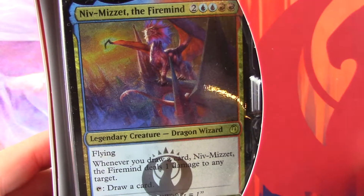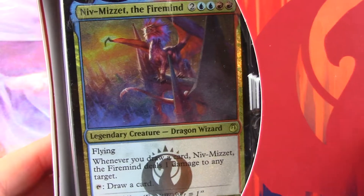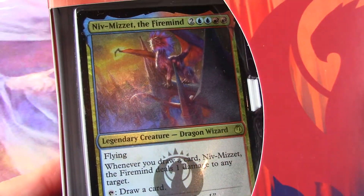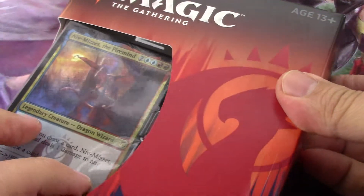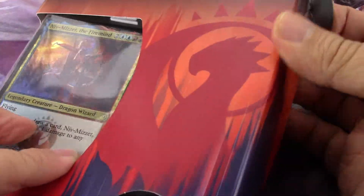This is the fourth of the five guild kits in Ravnica — the Ravnica guild kits that just came out. These are the five guilds in Guilds of Ravnica. There will be another set of five when Allegiances releases early 2019.